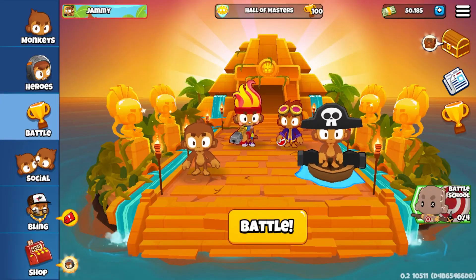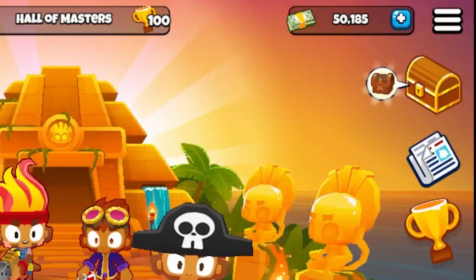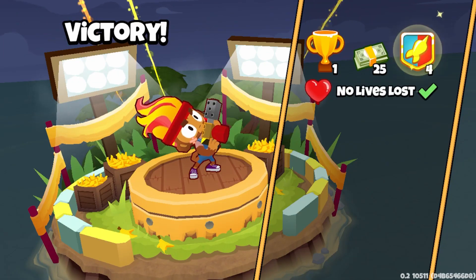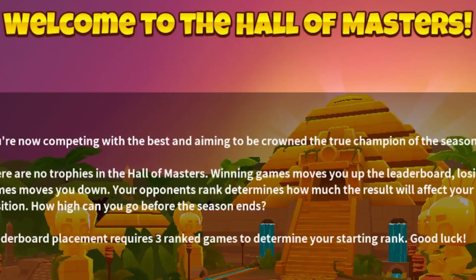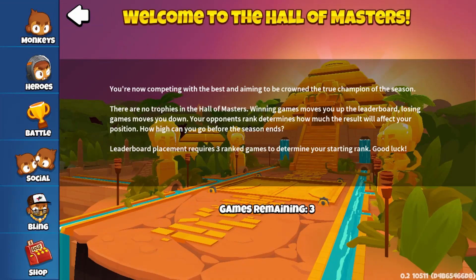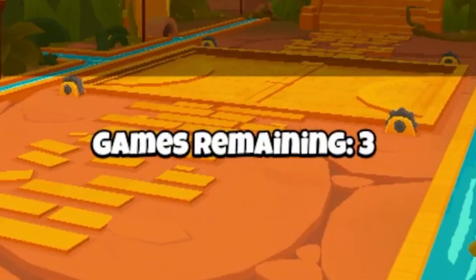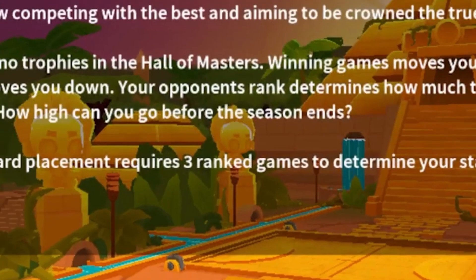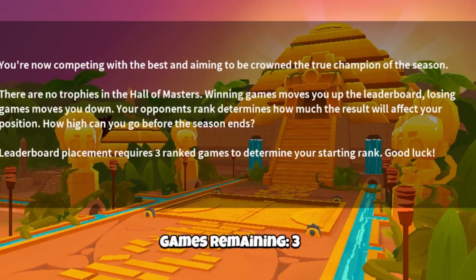Once you get to 100 trophies, you get into the Hall of Masters — look at this arena! This person gets 50,000 monkey money, and you get like 30 monkey money per game, so that is ridiculous. We also get our first look at a chest in Battles 2. The Hall of Masters uses an ELO system where you win more against higher ranked opponents and less against lower ranked ones, with three placement games to start. That background is just spicy.